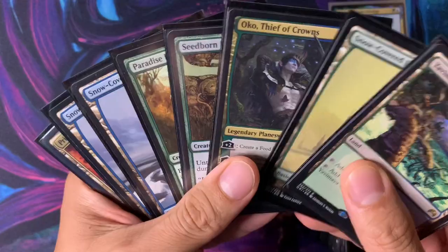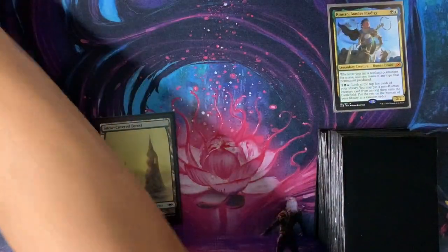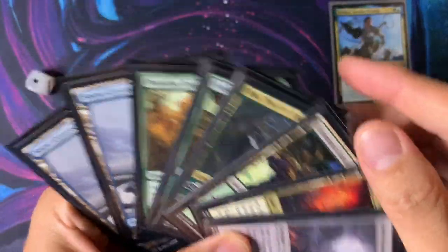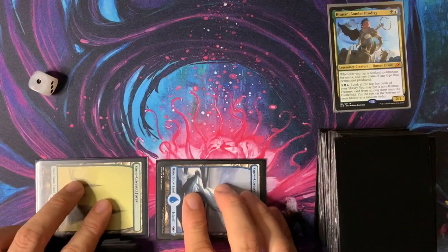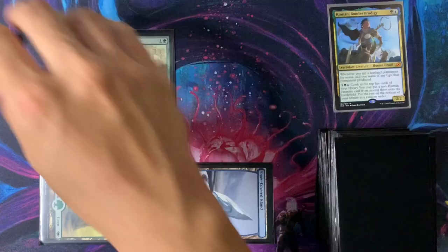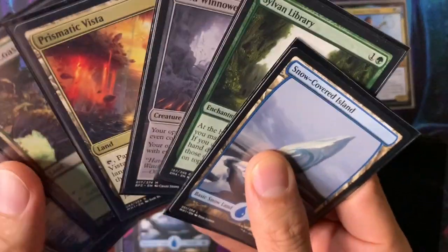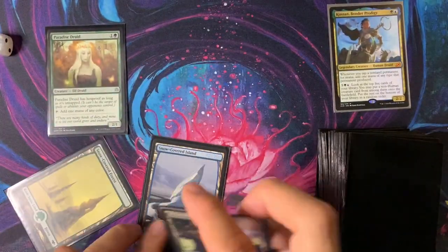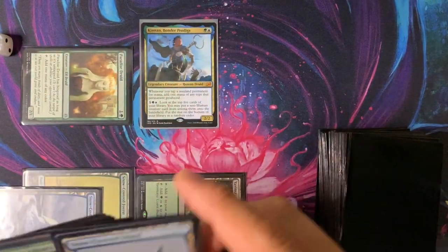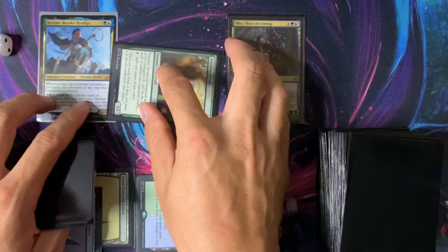I wish there was a fetch land like Flooded Strand so I could use it. Turn one: play a Forest — it's a really slow turn. Next turn we draw Void Winnower, a big fatty we can't play for a long time. Turn two: we have choices. Playing Kinnan does nothing right now, so let's play Paradise Druid. Turn three: we draw Sylvan Library. What we could do is play Kinnan, tap Paradise Druid for one plus one equals two mana, then play Oko. See how Kinnan allowed you to play five mana on turn three with a mana dork? Let's put Oko into play. Let's say we just make a food token — they don't have any creatures we care about right now.